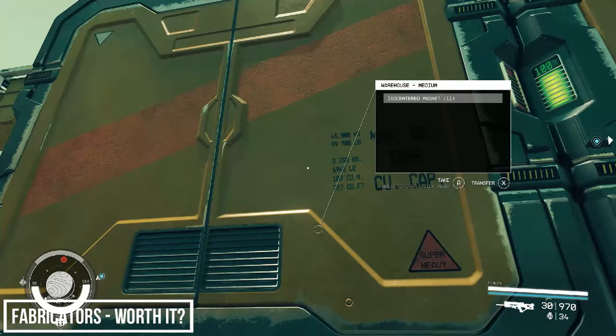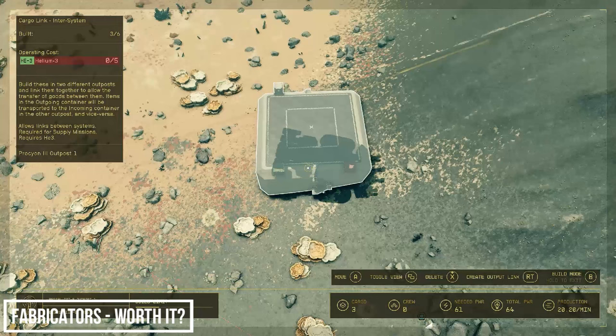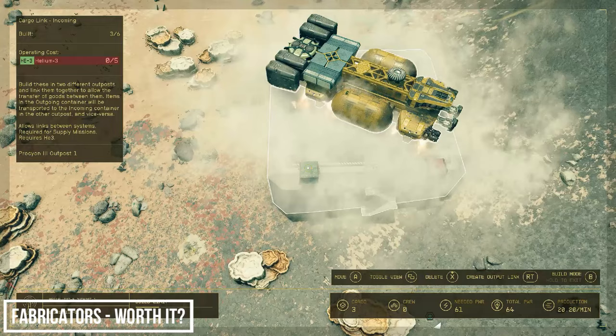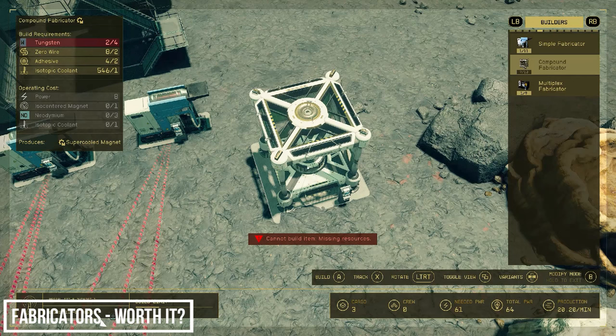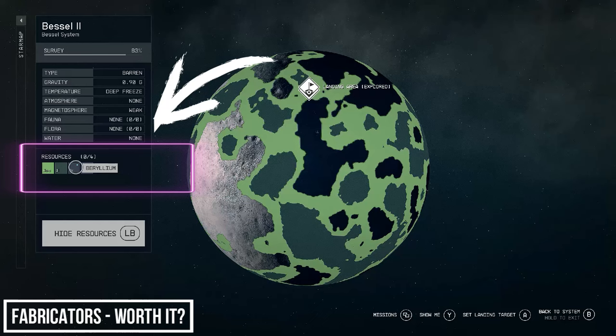It looks like the delivery is already here. We want to link the incoming cargo bay with the warehouse module as well — and there we go, isotopic coolants! We're almost there: we need one more resource, neodymium. Luckily there is one location in the Vessel system which has this — Vessel 2. It is an exotic resource so you may need to search for it. I landed here and was successful — in a spot which also has beryllium, so we may as well take both.